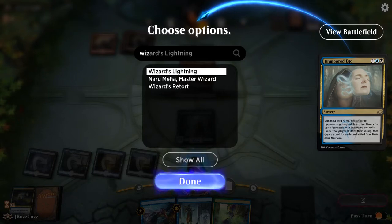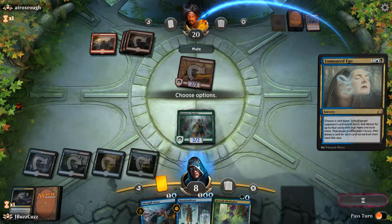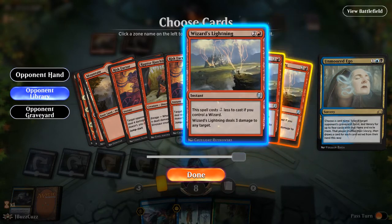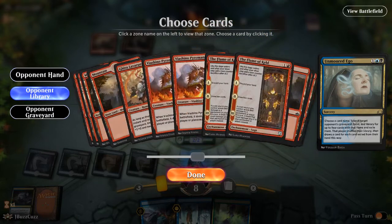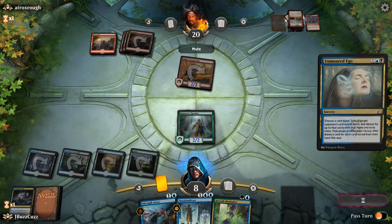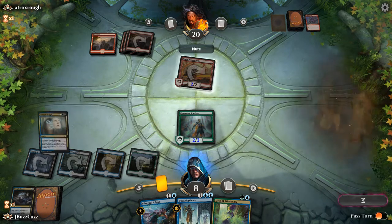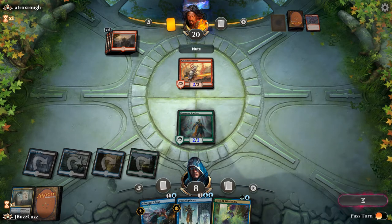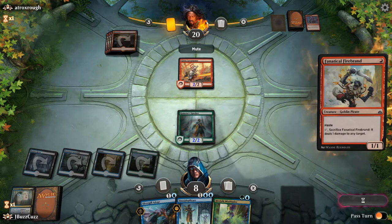Wizards Lightning, because that is the most expensive spell. I'm going to library — go one, two, three. Let's see what else they're working with. Spicy! And we'll go no blocks here. Slow out of the gate, but hopefully we should be able to rally back.